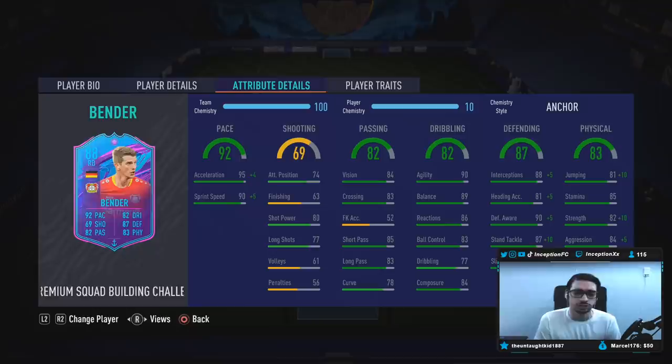With this card, you could actually potentially give him 7 chemistry in your team with a shadow chemistry style for a small boost to acceleration and sprint speed while also boosting his defense, and I still feel like this card would be absolutely beast. Shooting is decent for a center-back and right-back. Passing on the card is very, very good — 85, 83, 78 for curve, 83 for crossing, 84 for vision.